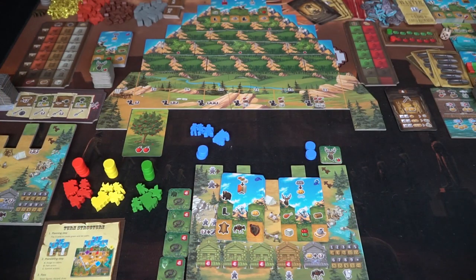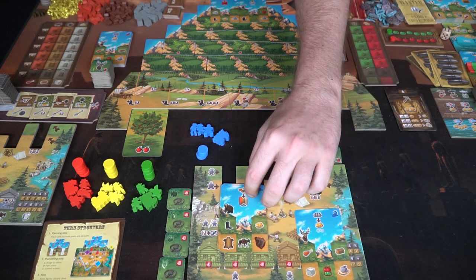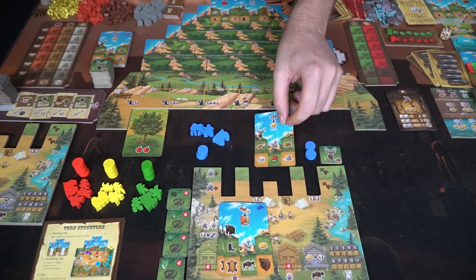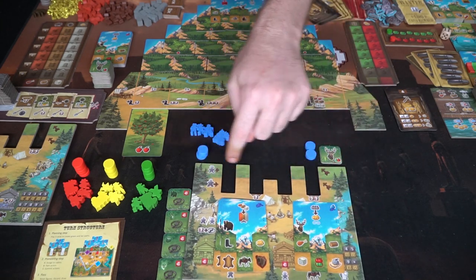Here we have Sierra West and everything included — as you can see there is a lot. We'll talk about the base components, the extra components, the board, the basic setup, and then how to play. Every single player is going to get a player board which has a unique little aspect. You'll be taking cards and placing them under here, formulating your tableau to then utilize your characters to move across these pathways.